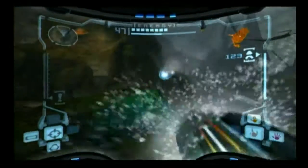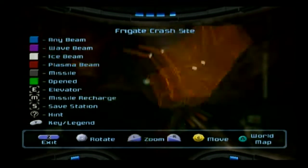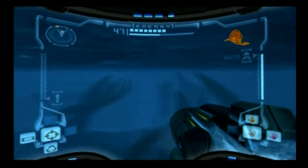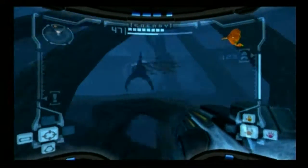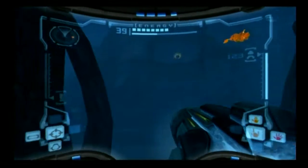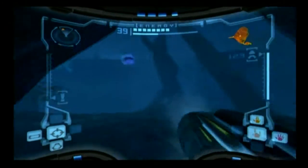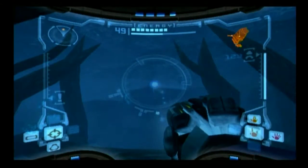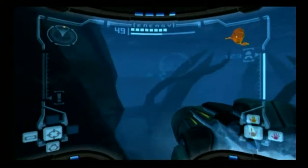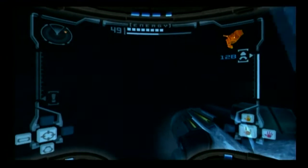Anyway! Here we are at the... what is this room called? Frigate Crash Site? And it says we should be able to get a missile here. First gotta take care of you, because I do not like you. Okay, that was not right. Hang on. Maybe if I go here and then jump around... There we go! Gotcha!